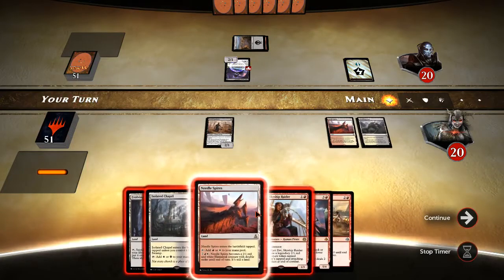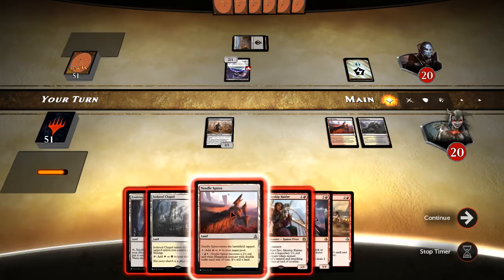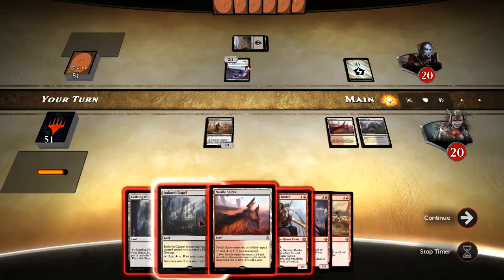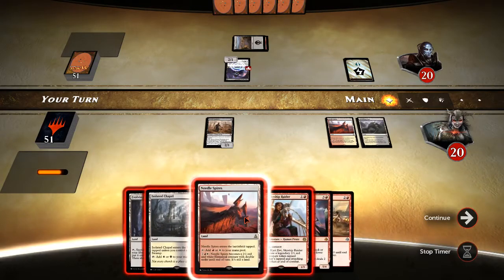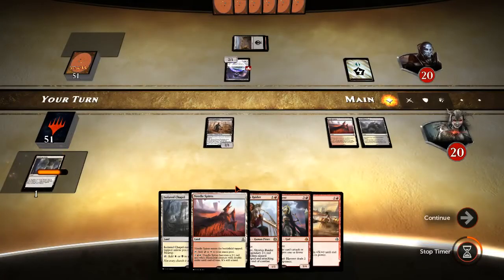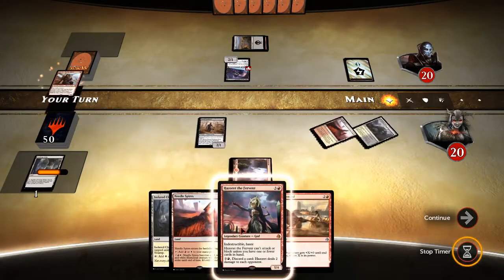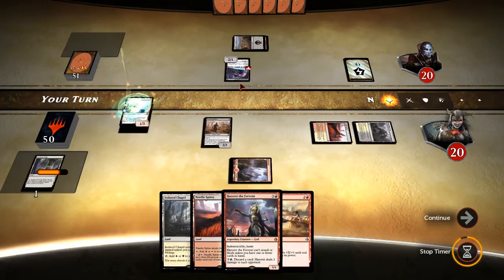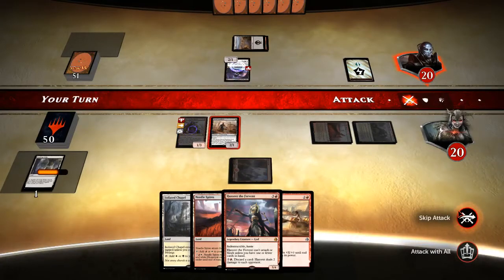Let's see here. We need to — we've got red, we've got Hazard, okay, that's good. We've got two black-whites though, so let's get another red, I guess.